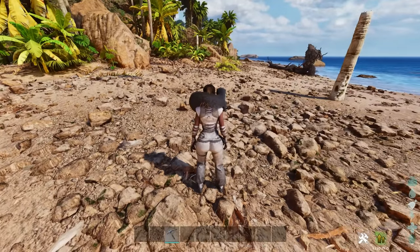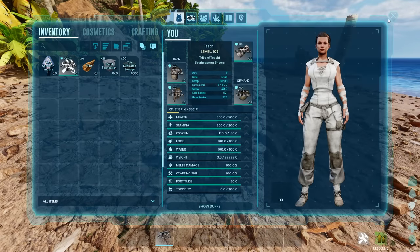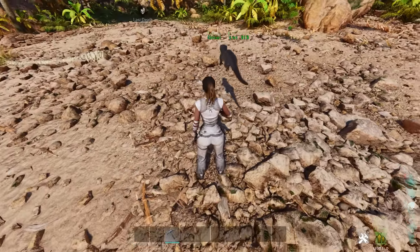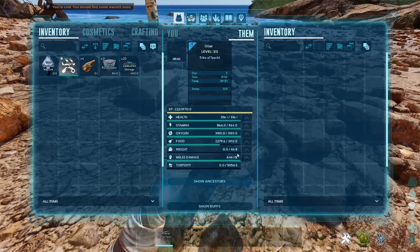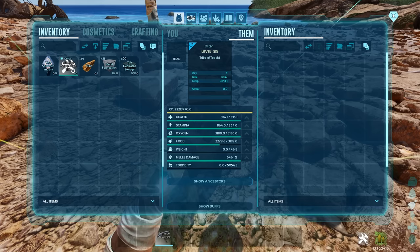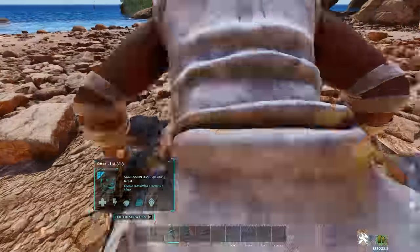So what is the point of the Otter? The Otter himself doesn't seem like a super valuable tame. However, when placed on your shoulders and when increased in melee damage, he provides you with a boost in all sorts of resistances.